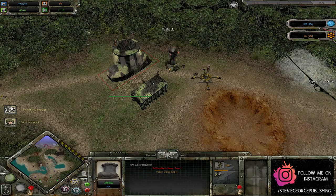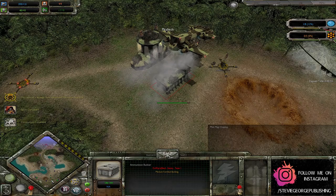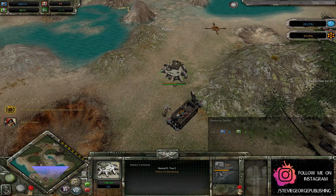Everyone just capturing their nearest and dearest, nothing too crazy in their openings at the moment. Steel Legion going for a couple of Pioneers before going for any of their regular Guardsmen, as these Pioneers are able to capture strategic points as well as build up their own buildings. We do have infantry command in this nice little nook, which is where you normally see it on Antigua Bay for the Guardsmen, on this side of the map.